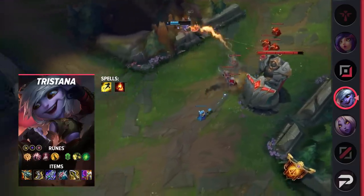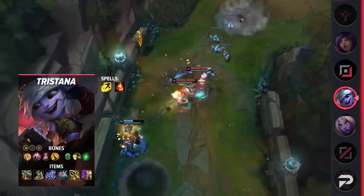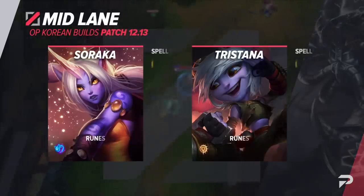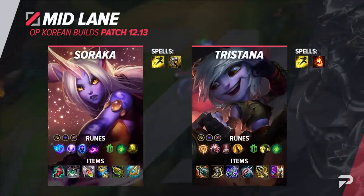Her items are Kraken Slayer, Berserker's Greaves, Blade of the Ruined King, Lord Dominik's Regards, Infinity Edge, and either Wit's End or Guardian Angel. That wraps up the mid lane builds, so make sure to take another look at the screen for a recap. Now let's talk about the bottom lane.